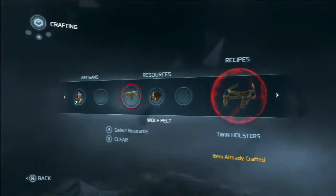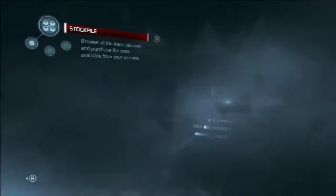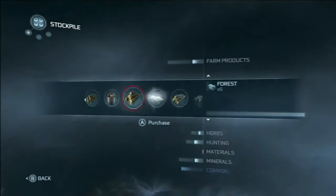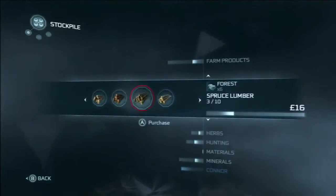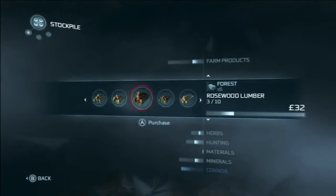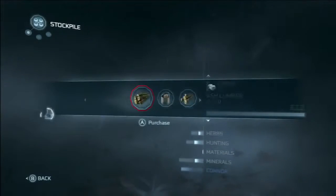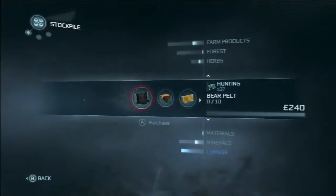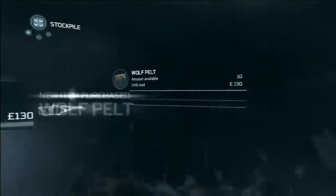If you don't already know how to get these items, just go into stockpile. The rosewood will be under lumber — or forest, sorry — and it is there. Buy one of them. Wolf pelt should be under hunting, so just buy one of those too.